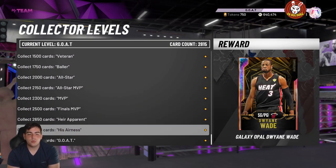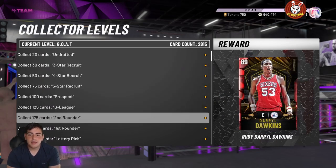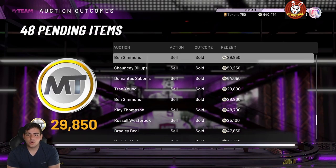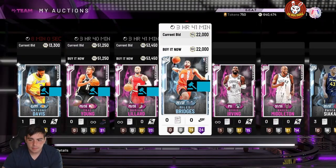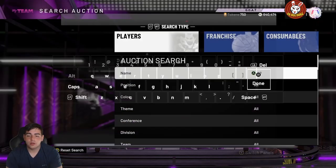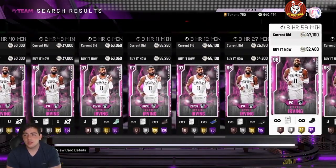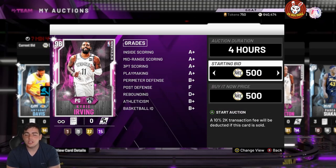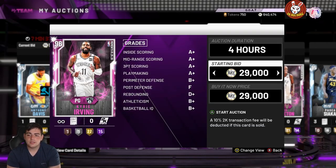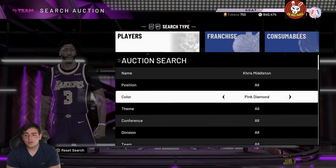The only cards that are worth it for the MT are Wade and AD. If you cannot get up to Wade and AD, I would recommend selling every single card in your collection because there is no point. Now, moment super packs are dropping in this game and they're going to crash the market like crazy. I 110% recommend you start selling your cards now — cheap moment cards that are going for a lot of MT are definitely going to drop in value.